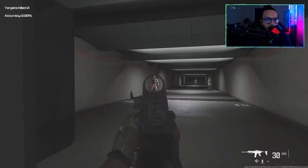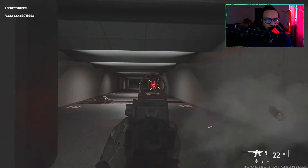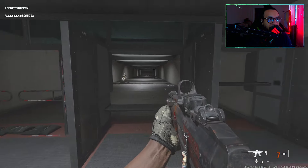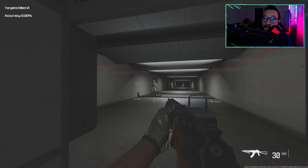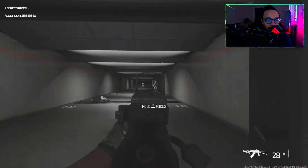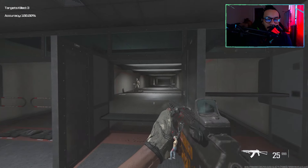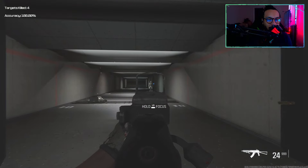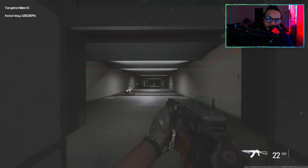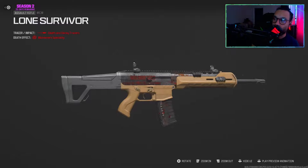Let's test these out. Here's ADS on the MCW — not very accurate, that's the MCW for you. Actually really accurate, doesn't move much — that's good. The Longbow has a slow ADS as a sniper rifle; this build seems more suited to treating it like a marksman rifle. Probably one-shot headshots.